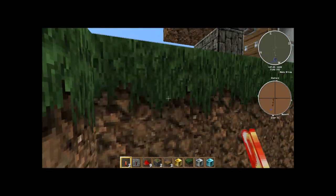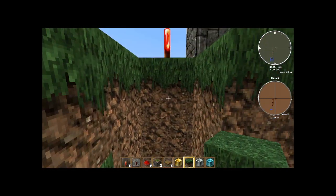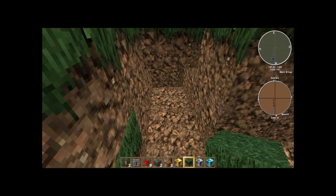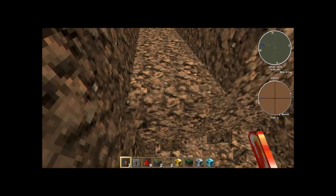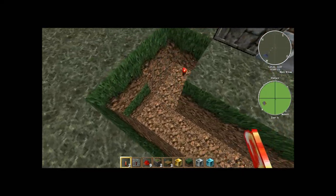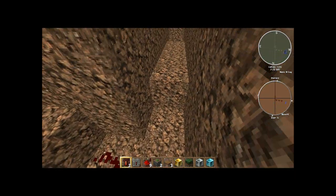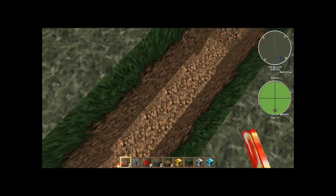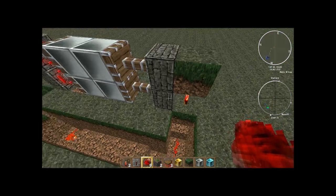To the other torch. Oh, one too far. Under the other torch you place another torch within a block. Now you dig 3 here, 3 there, put 2 and put that. So torch and 2.